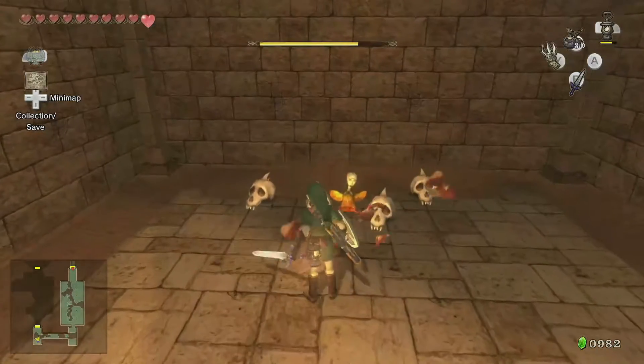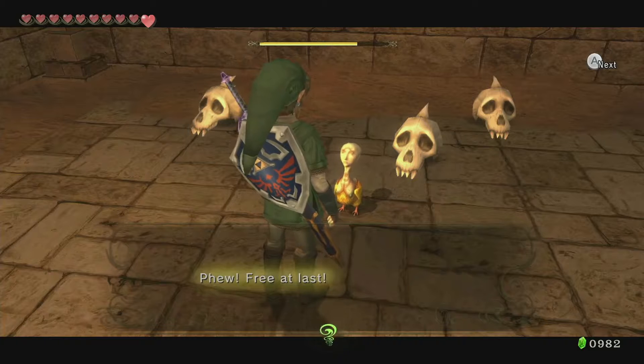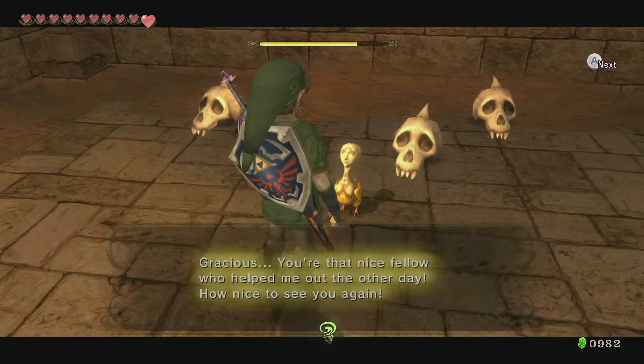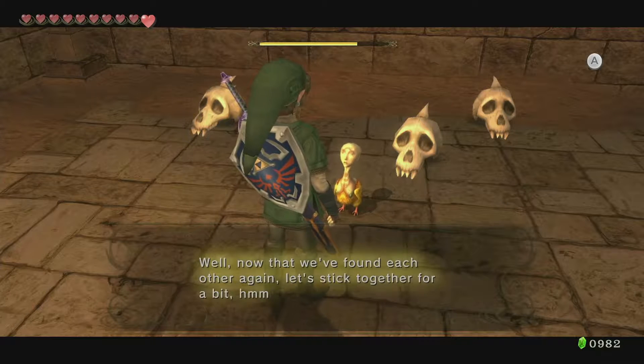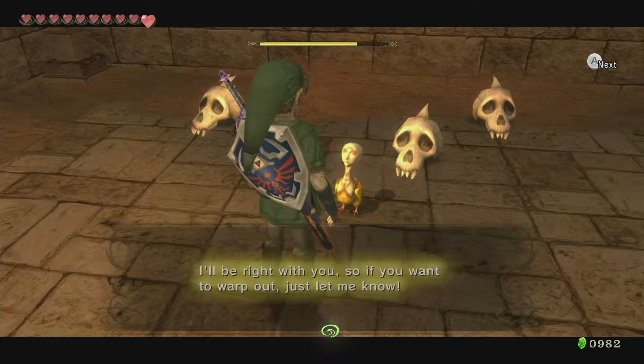There's our friend. How'd you get beyond the gate? Free at last. 'You're the nice fellow who helped me out the other day — how nice to see you again. Well, now that we've found each other again, let's stick together for a bit. I'll be right here with you, so if you want to work out, just let me know.'